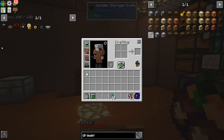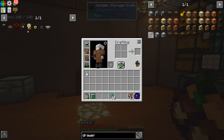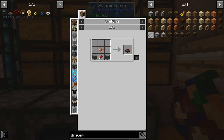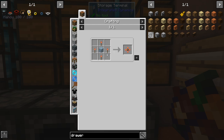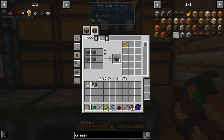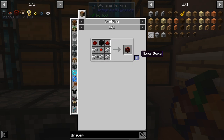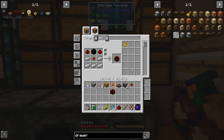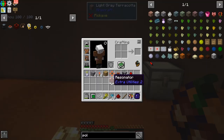The first thing I want to get to today is Extra Utilities. We need to get into their power system which is called grid power — it's kind of this weird imaginary kind of power source. Let me grab a bunch of redstone torches, some polished stone — polished stone is just bricks combined together — and redstone gears. We need nine of those total. Let me also grab a manual mill and a resonator.